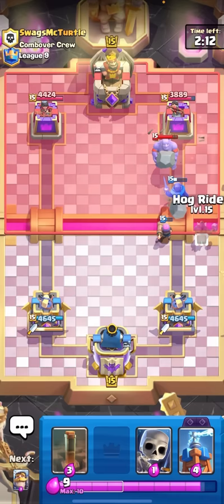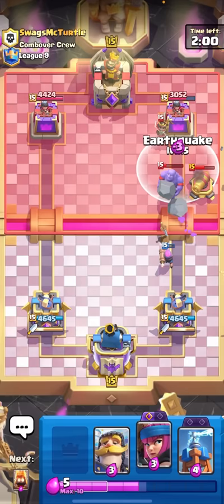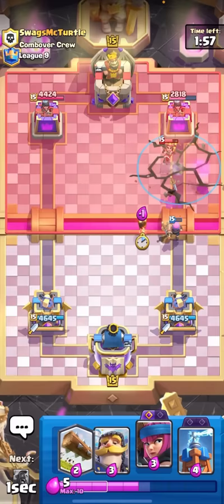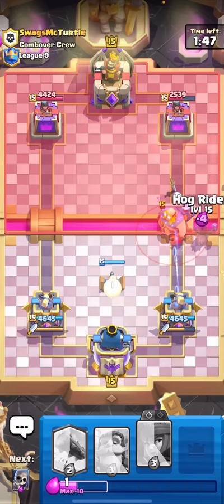I know this guy is raging about the Firecracker right now - look at all the damage it got, like 1200, 1400 damage! Then I'll Earthquake everything and that Firecracker is going to come up and start shooting the tower again. Wait - is that the best Firecracker of all time? It was nearly 2000 damage from just one Firecracker and it wasn't even evolved!